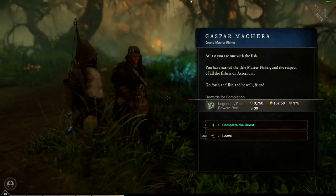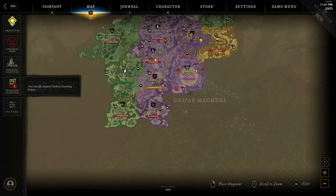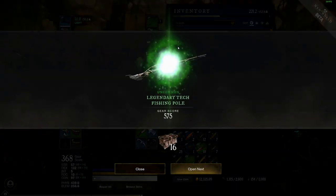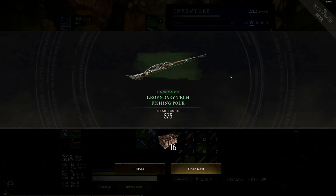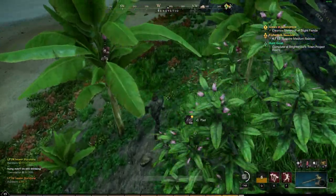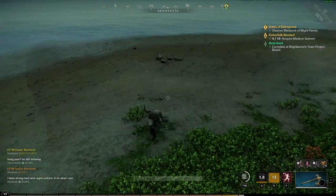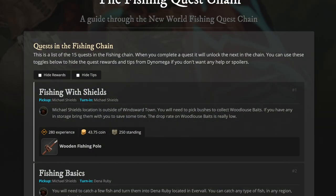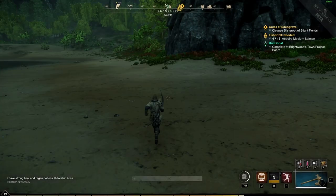Each quest rewards a fishing-related piece of equipment or gear — this is where you get the fishing outfit from. The first few pieces are just cosmetic, but later quests give pieces with perks on them. The last quest rewards the legendary fishing pole, which came in a couple of different variations. During closed beta this pole was actually uncommon and very lackluster — let's hope they give it a boost for launch. There were a couple of bugs in the quest chain during closed beta; details are on my website newworldfishingguide.com, with a link in the description.